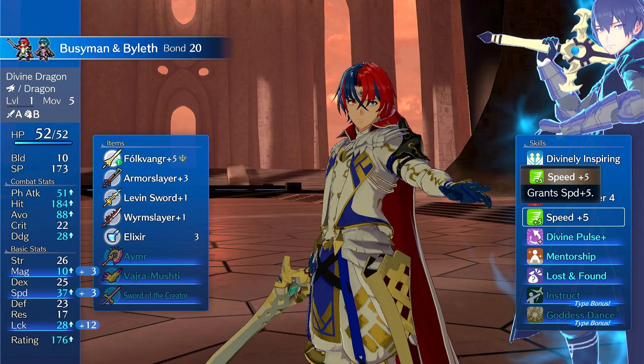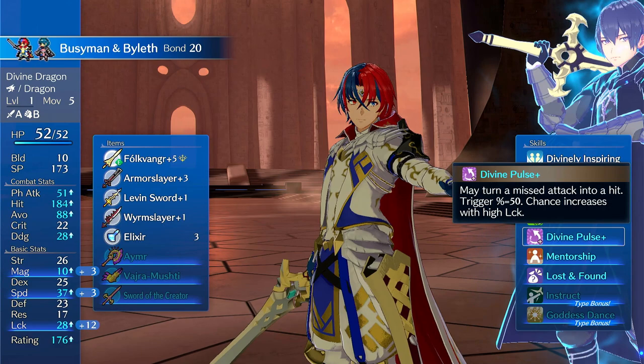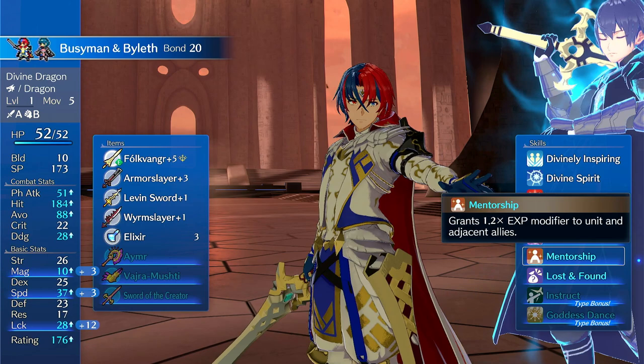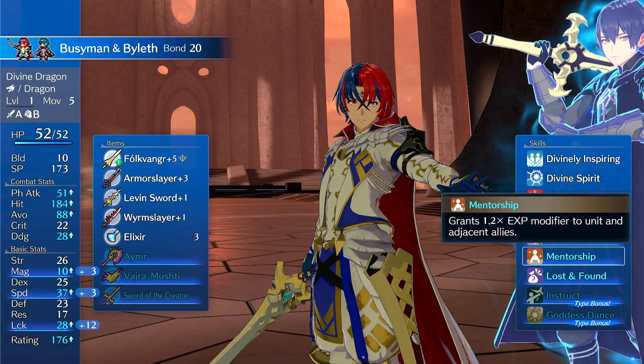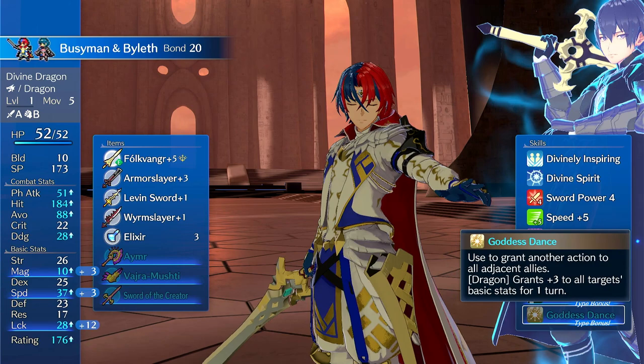Byleth's main thing is Divine Pulse, which takes a miss and turns it into a hit, and it also scales based off of luck. So Divine Pulse Plus gives you a 50% chance to convert a miss into a hit. This also affects things like Mage Cannoneer and Staves. Byleth also gives Mentorship, which scales the rate at which you level up by 20%, as well as all adjacent allies. Byleth also has Instruct, which allows you to boost allies' stats based on the class type, and Goddess Dance, which allows you to refresh up to four allies as well as boost your stats based on the class type.